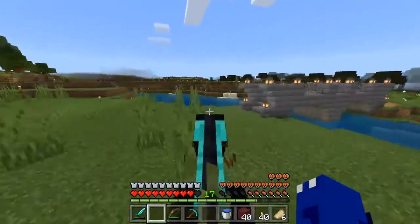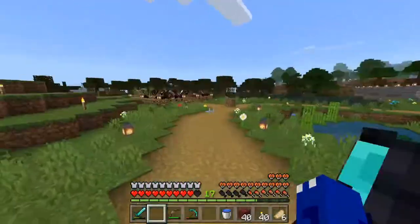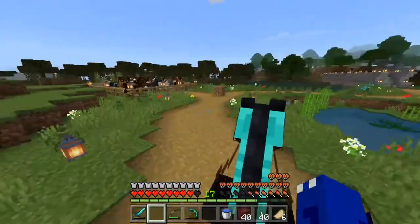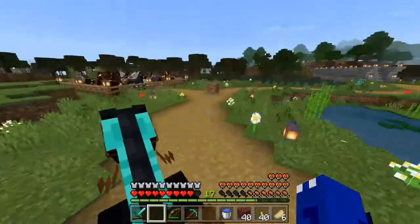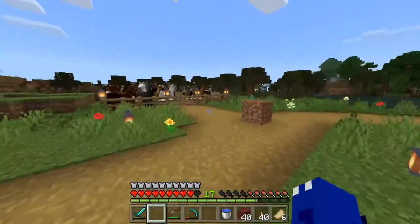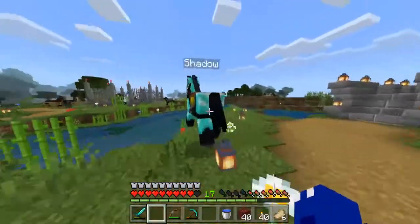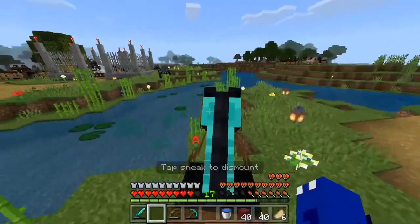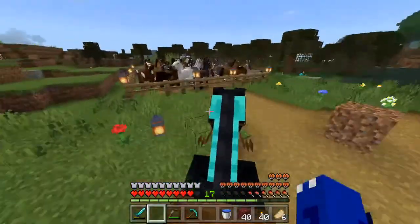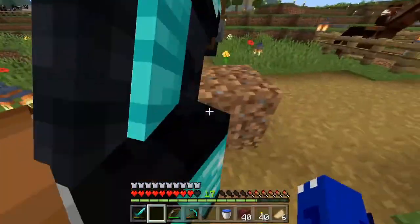I've actually never taken the time to look at these bases myself, so it's going to be interesting for you and me. Sam seems to have gone through and placed a lot of flowers. This is a very pretty area over here. We got very subtle details, which is nice. These sugarcane are all varying in height and they have string on top of them. We got some more horses here. Random dirt block — not sure what that's all about.